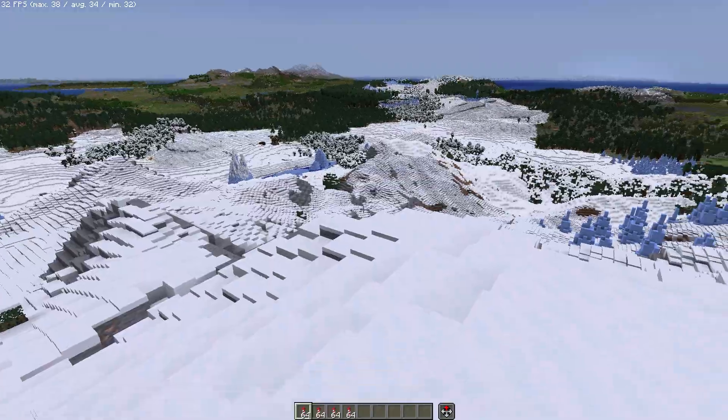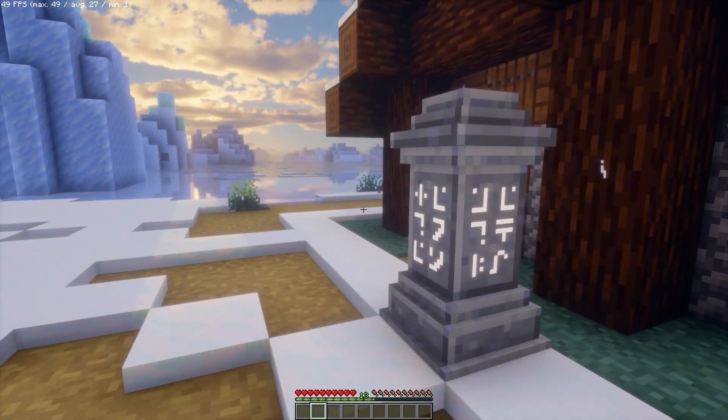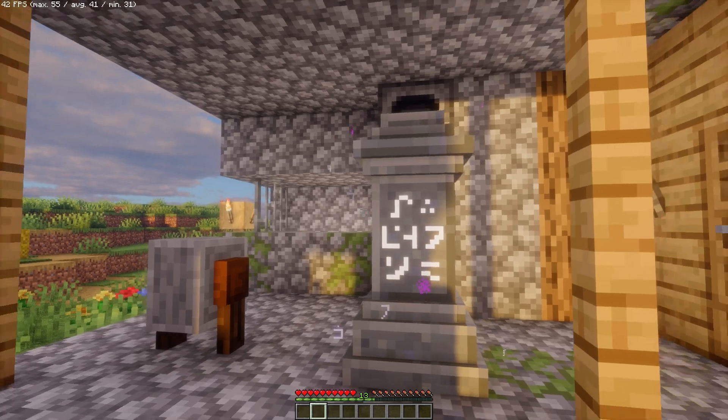Now with this huge world, traveling far distances is a big problem and a costly one. That's why we have the Waystones mod. You can just teleport to some other place in your survival world, though it will cost you some levels.